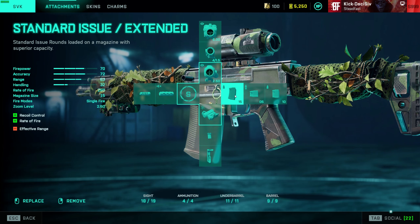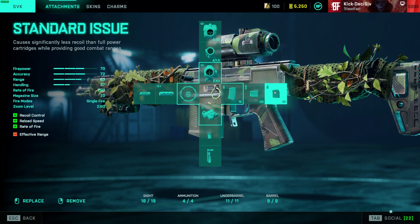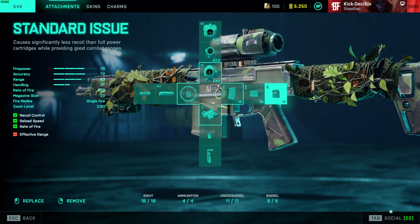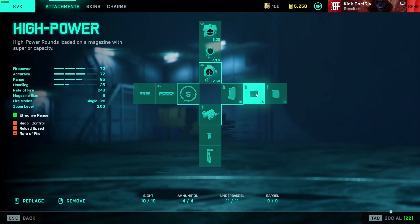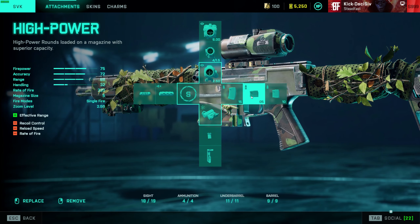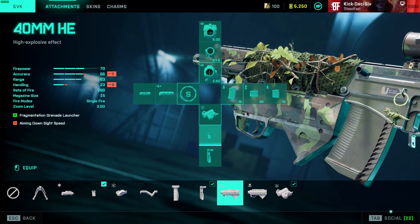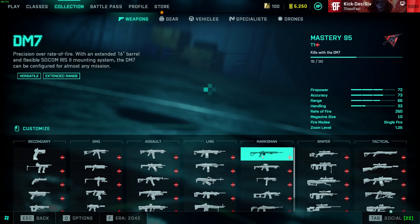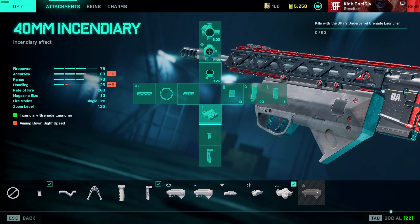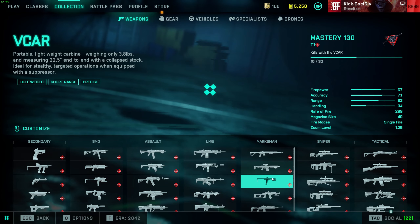The downside of the standard extended mag is you only get one magazine in reserve. If you feel like you don't have enough ammo, you can run the high power — you get three in reserve for 40 total instead of 30 — but you'll reload more often. High power just doesn't give you enough ammo overall. For the DM7, I believe it has a master key attachment available, though it appears locked for me currently.